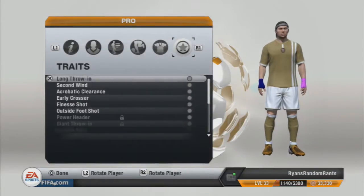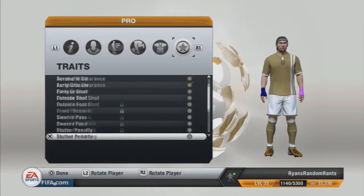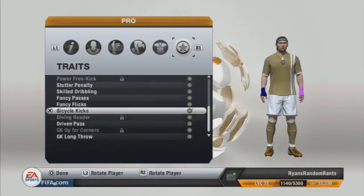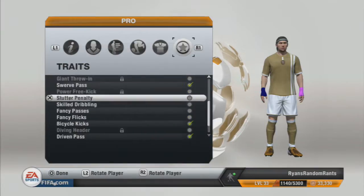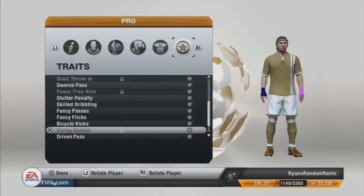For both of these builds you want acrobatic clearance, bicycle kicks, driven pass, swerve pass, and skilled dribbling. I'd say skilled dribbling because sometimes you can be in a bit of a mess and it can help you get out of those sticky situations. But that's it for the centre backs guys.